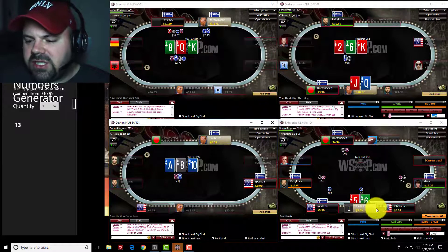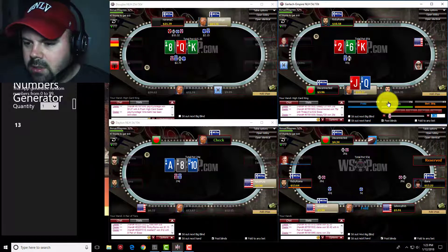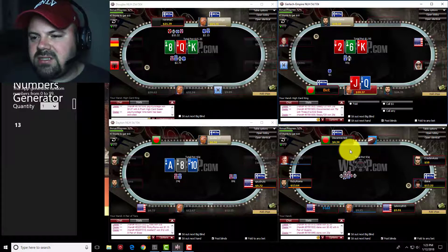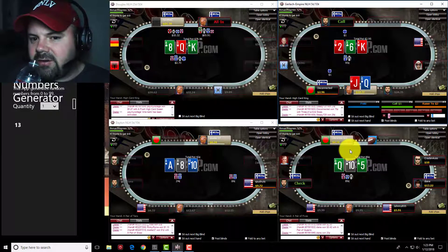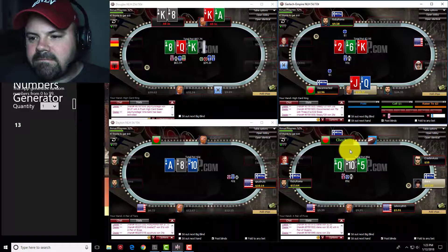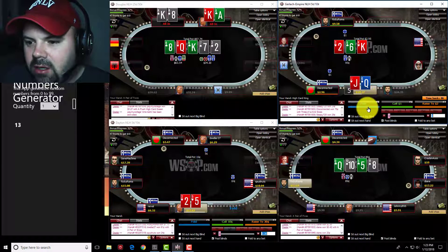King-six-deuce flop — I'm going to check. If it checks through I may delay a c-bet, but multi-way I would definitely consider checking hands like king-jack or king-ten that I raised. So no problem checking this, and as played — bet, call — pretty easy fold.